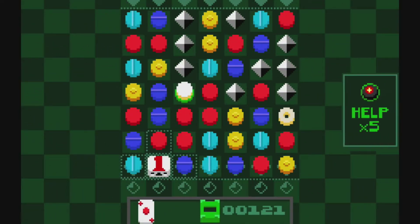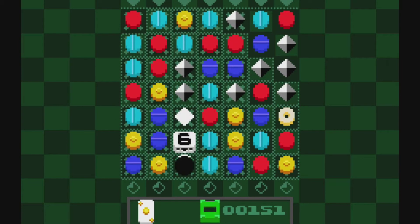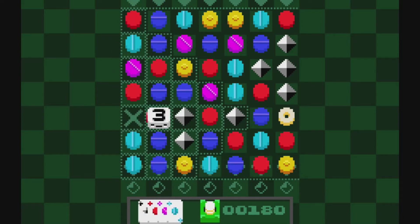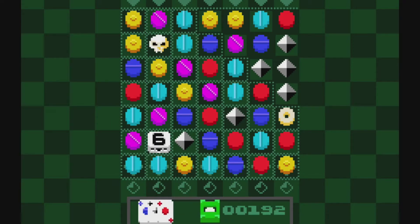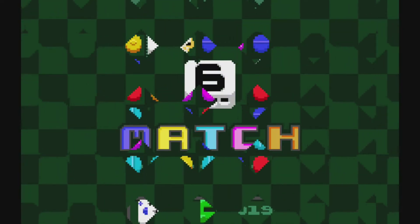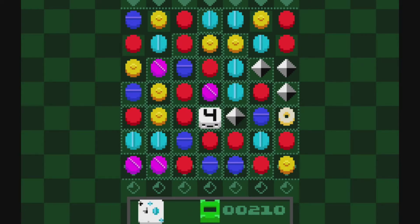Off to a terrible start on this one. It's not easy by any means. You don't get to pick where the bomb goes — you just hit the help button and it seems to always place it to the right, but sometimes it's above you. It's almost like it turns into a little bit of a maze because you've got to weave your way around to make sure you're not swapping gems that you need in place. I'm still kind of wrapping my head around how to get the match-three.